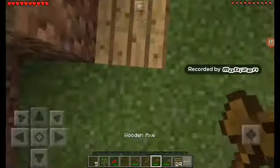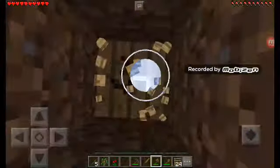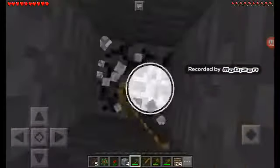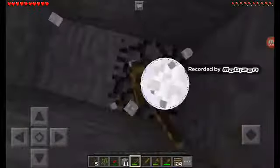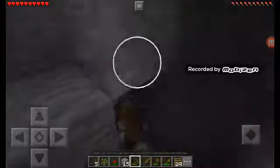Now let's dig down from this height, right here. It should just be a couple pieces until we reach cobblestone, and then we should keep on digging down because we're going to land into the Stronghold. I think we should do a little dig-down thing. I found the Stronghold! I found the Stronghold!